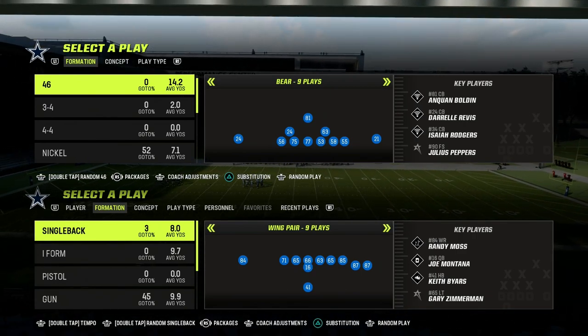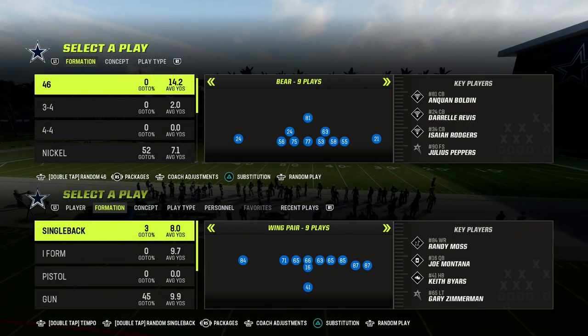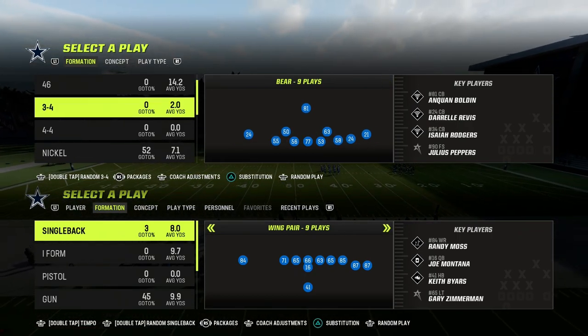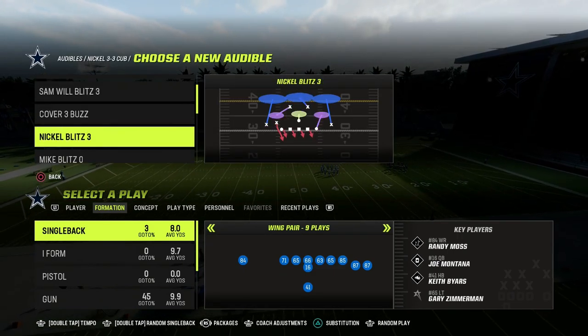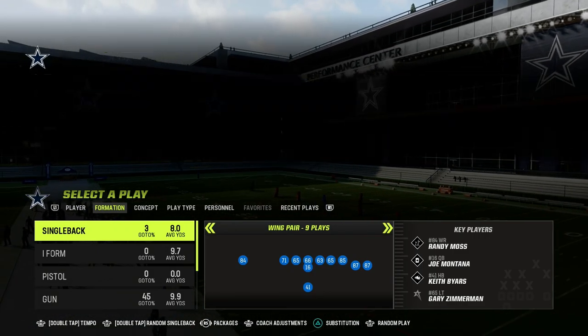In today's video, I'm going to show you the five best passing concepts in Madden every single year, and how you can do all of these route combinations under the formation that I think is going to be one of the meta offenses this year — the tight slots halfback week, which you can find in the Cincinnati offensive playbook.